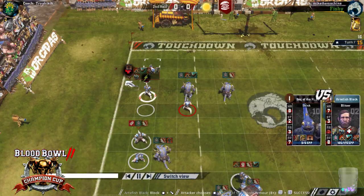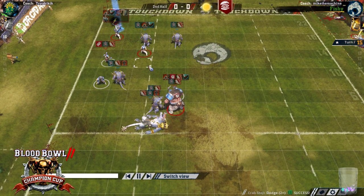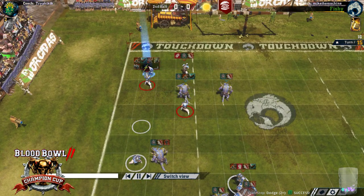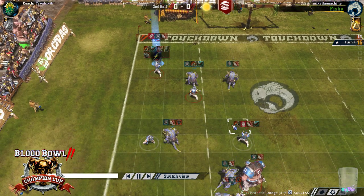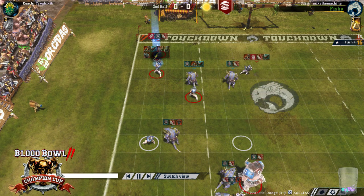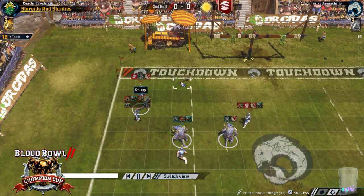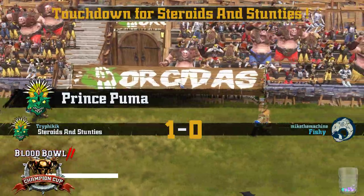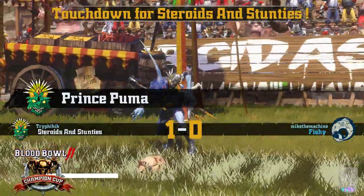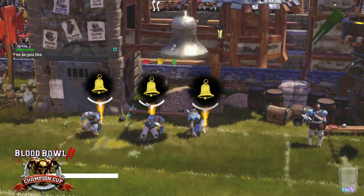He gets the blitz, kills another skink, gets Tackle on the ball, and you can run around the catcher the other side. And you can try and base this Saurus — which he does. And that's about the best he could do really. And Tri just does the dodges. Fair enough — just do the dodges. Both KOs fail though, and all three of Mike's machines come back.